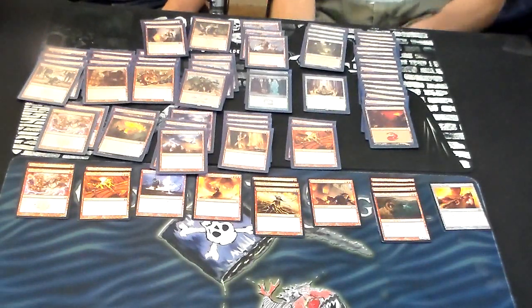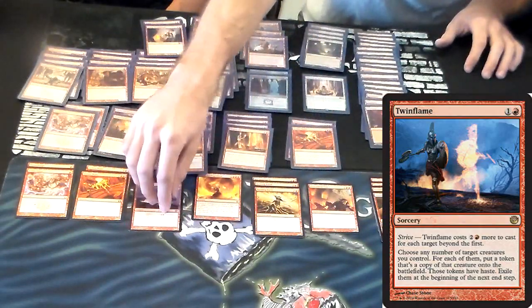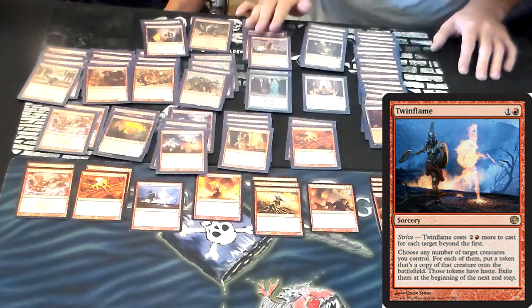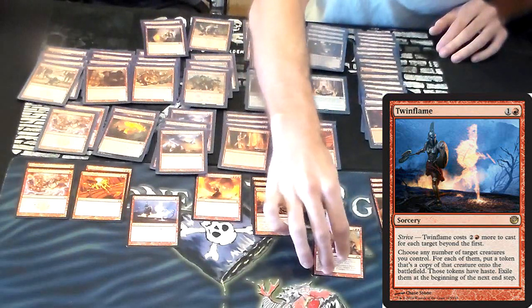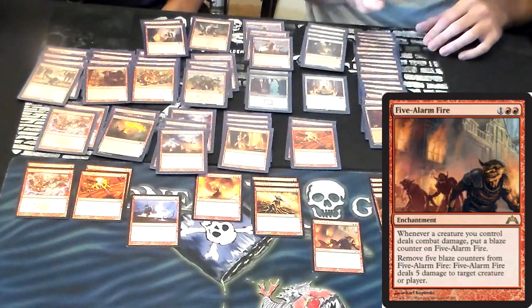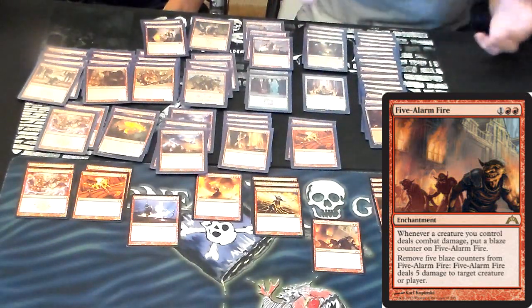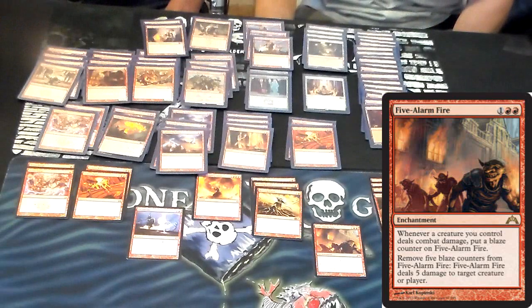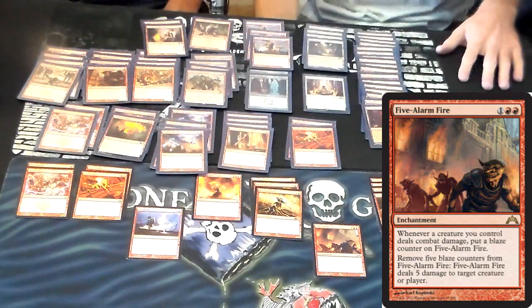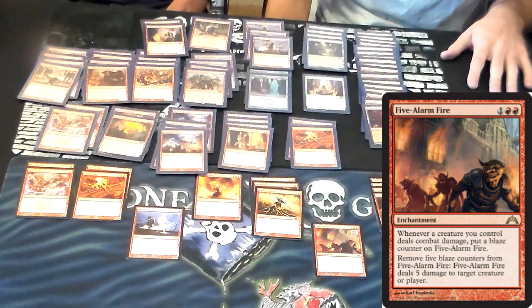Let's go to the sideboard. I'll start with what Kevin was referring to as flavor. I have Twin Flame — I can copy whatever I'm thinking, probably Goblin Rabblemaster if I end up using it, but just for flavor. And then Five Alarm Fire: five or more creatures attack and I get a counter on it, then move a counter to deal five. It has a Goblin on it and you're attacking with tons of Goblins, so it had to go in. Twin Flame again for flavor points — I want to see a Goblin Rabblemaster copied. Each one of these decks I'm going to try to have a little bit of flavor in.